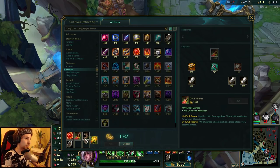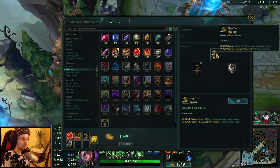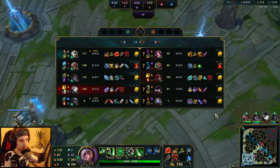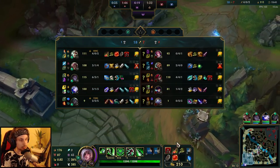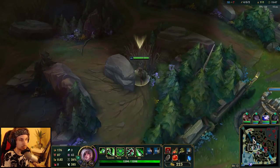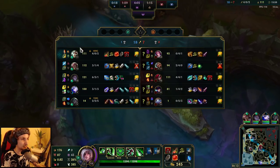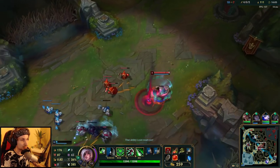Okay so now we buy Ninja Tabi. Just to clarify why you're building Ninja Tabi against Vayne - it's still pretty decent because she still does damage with autos; it's not like her entire damage is full true damage. So don't worry about it, Ninja Tabi is still pretty decent to rush on against Vayne - at least just to buy in the game. I would never recommend Ninja Tabi as a first item, but if you already have a Death's Dance, why not? It's worth it.